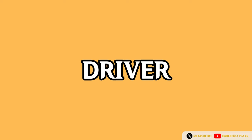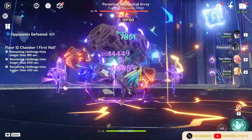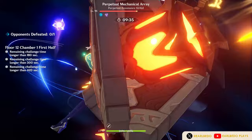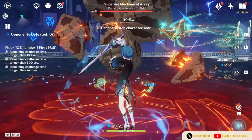As an Anemo catalyst user, she can also be the driver of your reactions. Although this will not utilize her kit to maximum potential, it is still a possibility. The template is basically the same as Sucrose being a driver, with the difference that Shan Yun won't need a healer since she can do it herself. However, there will be no effective crowd control. A Taser team with Xingqiu and Yelan as Hydro applicators, and Yoimiya, Fischl, and Beidou for Electro are great choices. You can also do a variation of the National team.